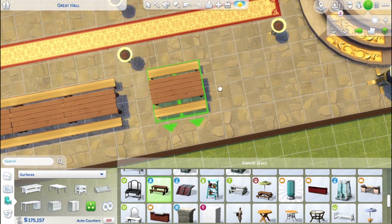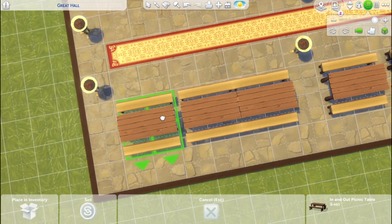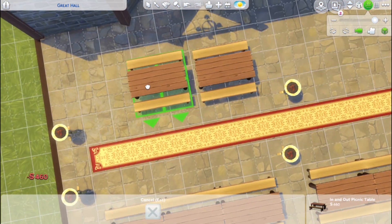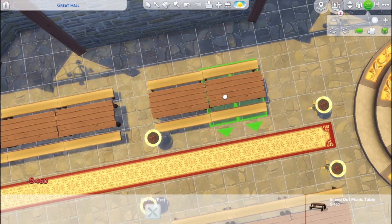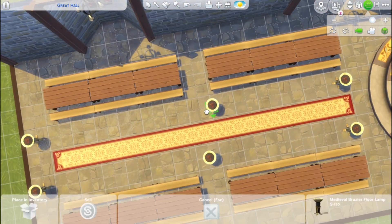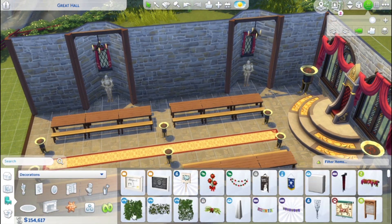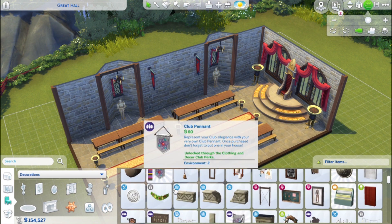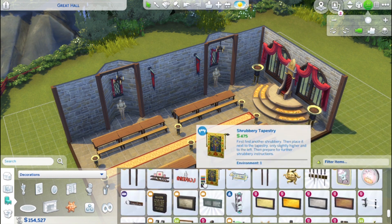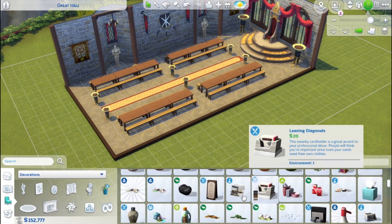I'm having the absolute best time with this dollhouse challenge. If you haven't heard what the dollhouse challenge really is — you're not actually making a house for a doll. You're building something in a way that it's open on two sides so you can see into the build like you would a dollhouse, and then it's all about the screenshot at the end. The original creator of the dollhouse challenge is Smart Milk — you can go check them out on their Tumblr.